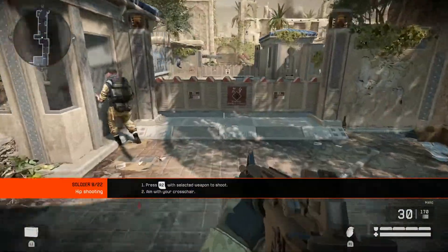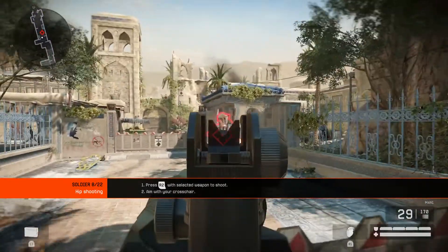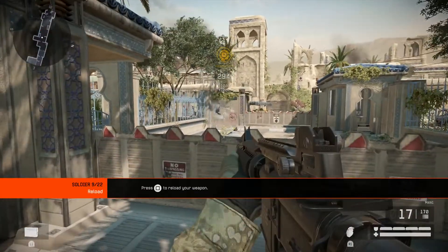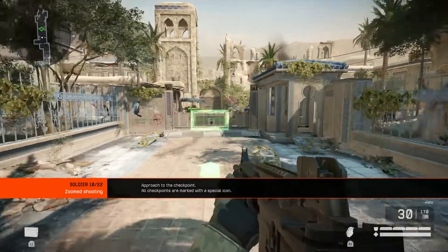Every soldier has a weapon — this is your main source of offense. Try and hit the targets. Always be mindful of your ammo. Reload, then proceed to the checkpoint indicator.